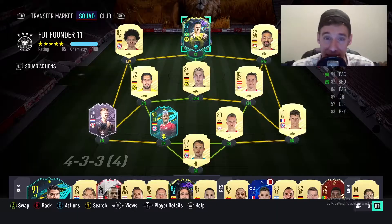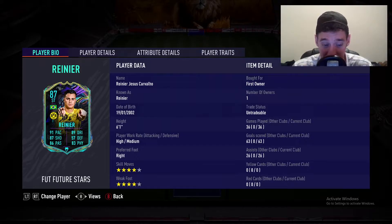Today we have landed the Future Stars objective card Reina, an 87-rated striker from Borussia Dortmund. Internationally he plays for Brazil, which is already insane because normally any striker from Brazil tends to be pretty good. He is six foot one, with high-medium work rate, four-star skill moves and a four-star weak foot.